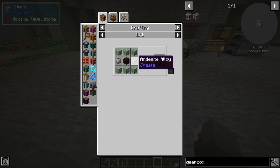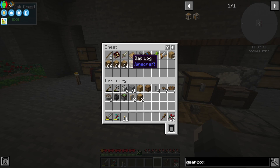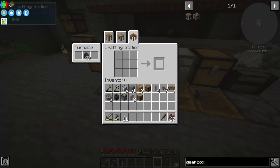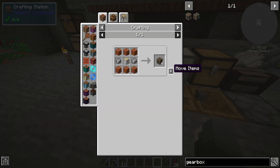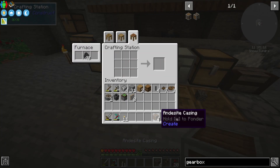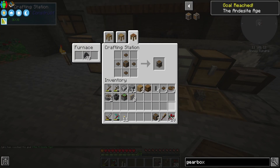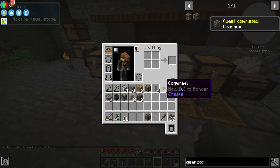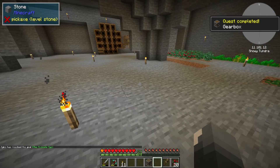We just need the andesite casing. To make that, it's just the andesite alloys, some light blue planks, and a piece of wood — super duper easy. I believe that's all the parts I needed. So we get four of those and it gets the andesite casing, and then make a gearbox. I don't know if we'll need more than one, but if we do I can always make more cogwheels because they're not hard to make.